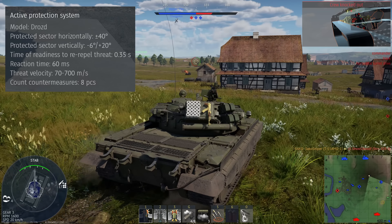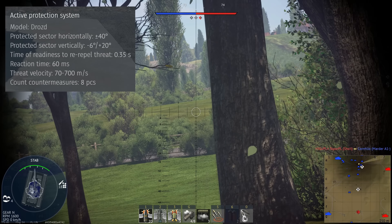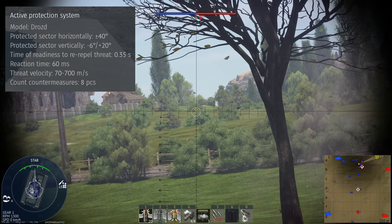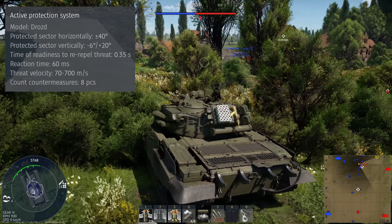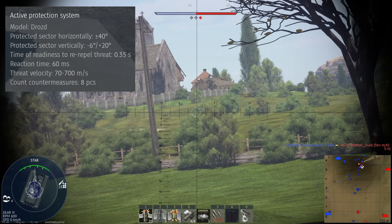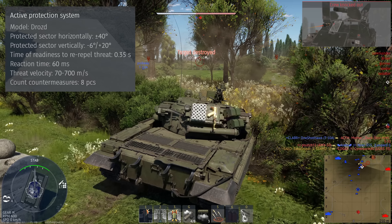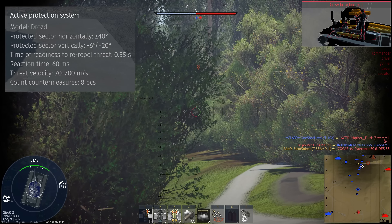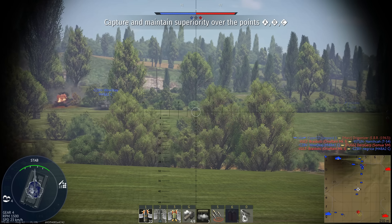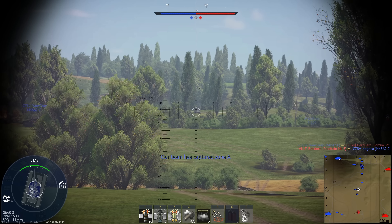The Drozd active protection system can counter any threat travelling between 70 and 700 metres per second, allowing you to counter almost all ATGMs. Most anti-tank guided missiles in game are actually rather slow — I think the fastest we currently have are the Vikhr, at something like 620 metres per second, but they're only found at very high battle ratings on attack helicopters. It's worth pointing out however that most HEATFS rounds at battle rating 8.3 will have muzzle velocities over 700 metres per second, so this APS system is only really effective against ATGMs, unlike the APS systems at top tier which work against everything apart from APFSDS rounds.